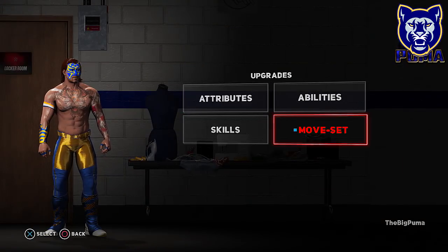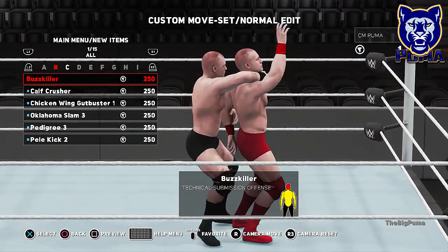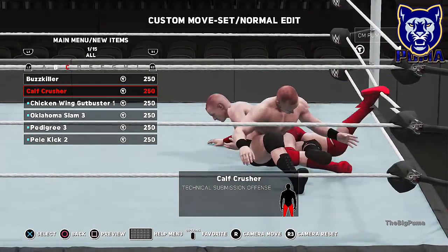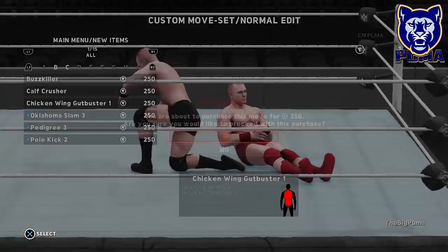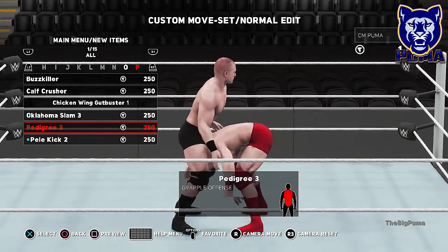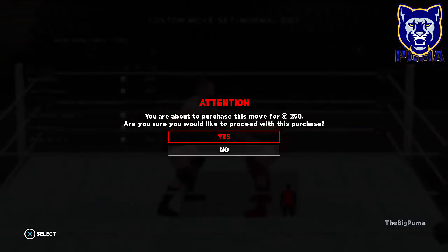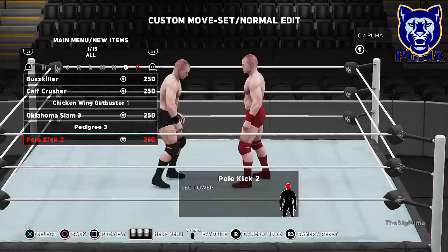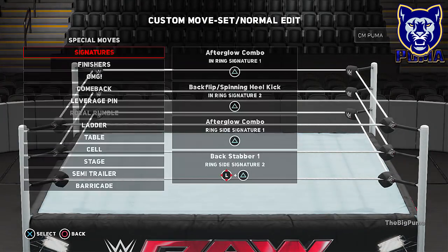Let's go into the move set and see what we got. We hit new items - we got the Buzz Killer which is a submission move we are not going to use, the Calf Crusher - another submission move, the Chicken Wing Gut Buster - yeah we're going to use that for sure. The Oklahoma Slam, and the Pedigree! We're going into Survivor Series, we're going to buy that too. And the Pele Kick.